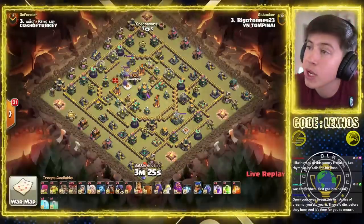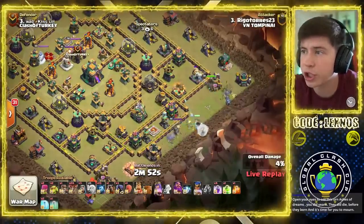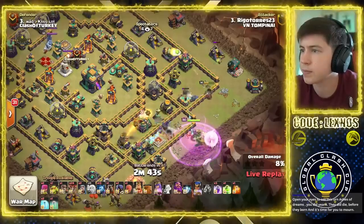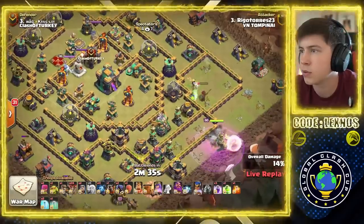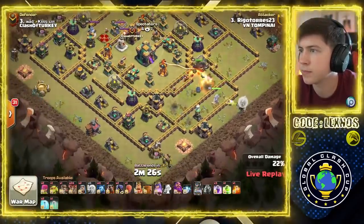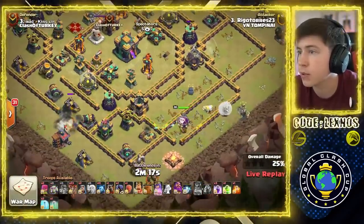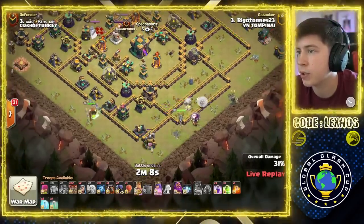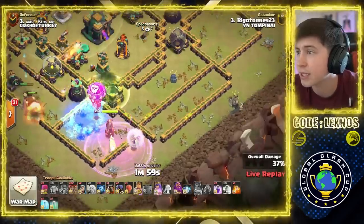Rigo Torres is in with the final attack of the match. See if we can get it done with Queen Charge Lalo and a Jump spell. Queen on the 4 o'clock side of the base. Royal Champion in early. We Rage the Queen, we send a Headhunter — she's going to get through the King nice and early. RC working on that X-Bow. Headhunter pulls two Skelly Traps and finds a bunch of Teslas. RC still has her ability, but goes south toward the Eagle — is that what we expected? She pulls a Nato — cool, we don't have to worry about that later. King to funnel. Queen to go inside the 6 o'clock compartment. She can't reach the Air Defense until she gets all the way inside — a little awkward. We're going to go with an aggressive Rage to get Queen in there, plus a Freeze so we don't lose any healers.